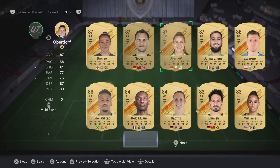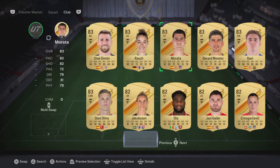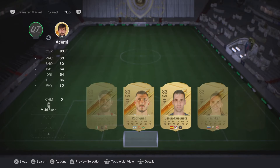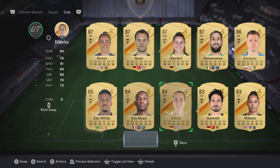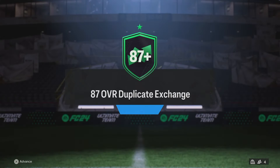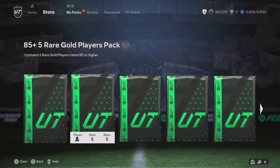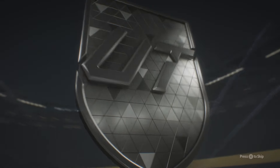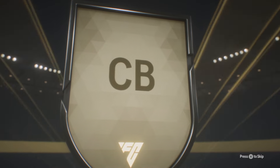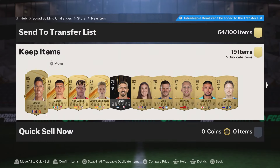We've got a fair few 87s there. But we are really lacking on fodder. We've got so many 83s and 82s - we're realistically just waiting for an 85 to go and do a Team of the Week player pick. It's going to be Varan. Not too bad - there's our 85-rated, which is very nice. We've been waiting for this.